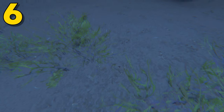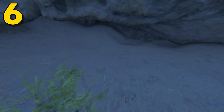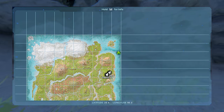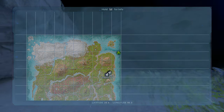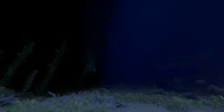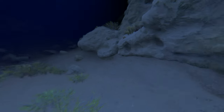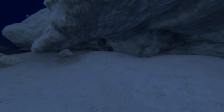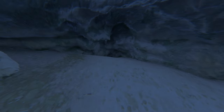Coming in at number 6, this can be found at 25.5 latitude and 90.3 longitude, and here it is on the map. This one can also be found over by Herbie Island. This location is honestly a pretty good one. The only downside is that the entrance is kind of wide, so defending it is going to be a little bit tricky. If you can figure out how to put some underwater turret towers under here, or maybe a turret wall, it'll make for a pretty good spot.